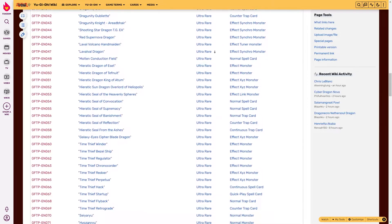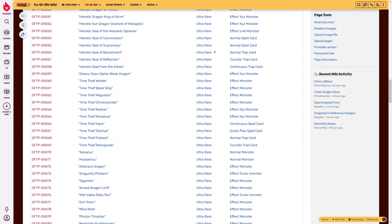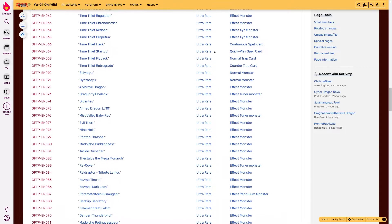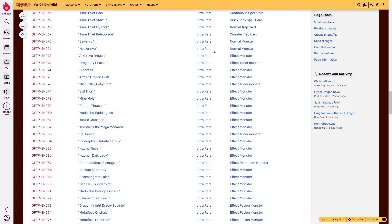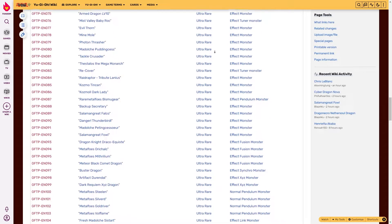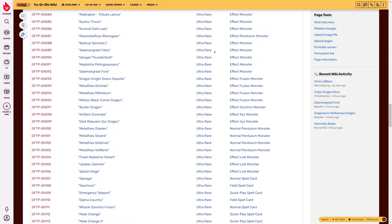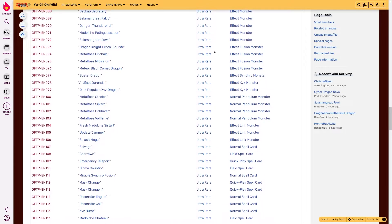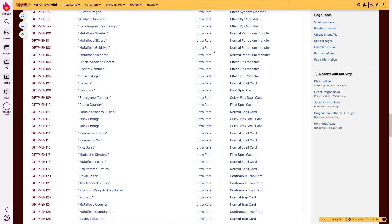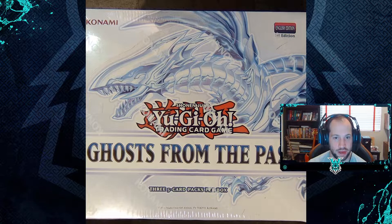It includes new and existing members as well as support for the Armed Dragons, Black Luster Soldier, Blue-Eyes, Dark Magician, Drag-Unity, Phantom Knights, Raid Raptor, Shadow, and the Xyz Dragon archetypes. The set also introduces the first supports for the Sun Seed, Sun Vine, and Sun Avalon archetypes to the TCG. It is a 132-card set that includes five ghost rares and 127 ultra rares. Our ghost rares we could possibly pull are the Dark Magician, Blue-Eyes Alternative White Dragon, Crystal Wing Secret Dragon, Firewall Dragon, and Black Luster Soldier - Soldier of Chaos.